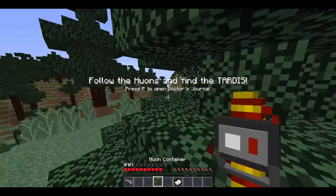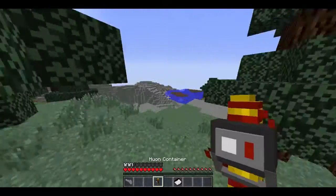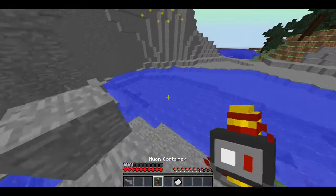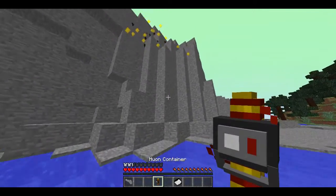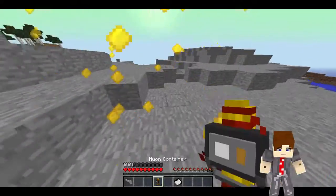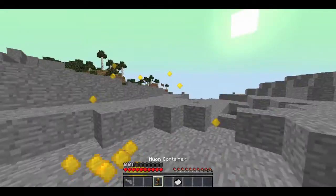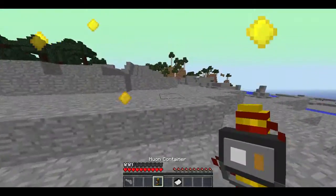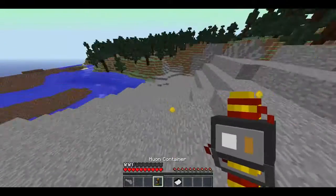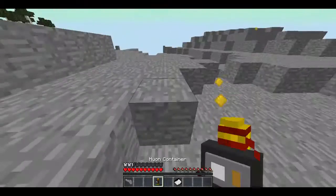Okay, hue-on container — follow the hue-ones. I'm guessing since it's a container I should probably gather them. Oh there's some hue-ones, come to me! Am I supposed to — can I get them? Come here, come here! I can't get to them... aha, I've got them! Oh I can get them! Yes, give them all to me! Give me all of your hue-ones! Okay, I got those — one more. There's still a few more, whatever, let's go on.